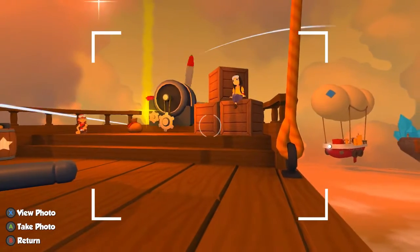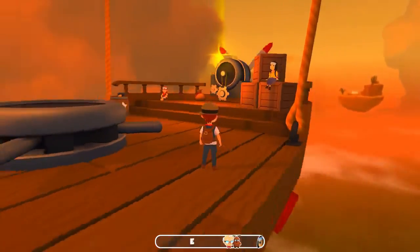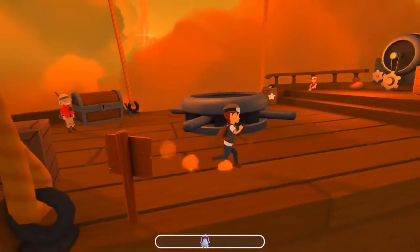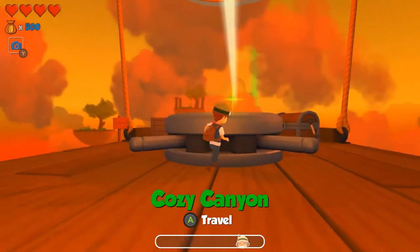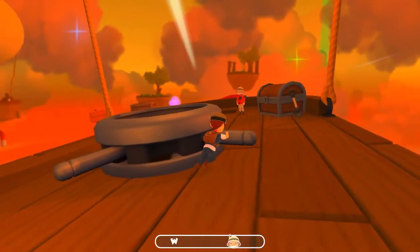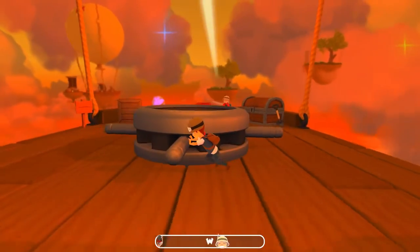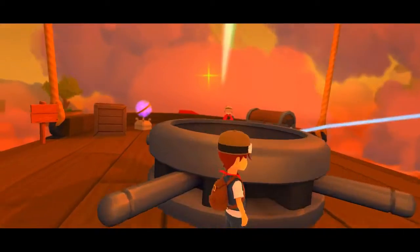The camera was for a logbook thing. So as you've noticed here, I redirect the ship to where I want to go. There are some locations out there — it's kind of covered by clouds right now, but let's just go ahead and go to Cozy Canyon.